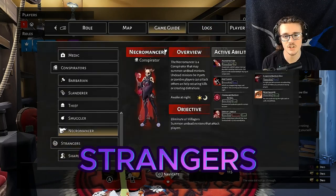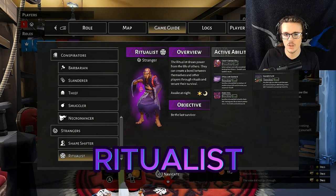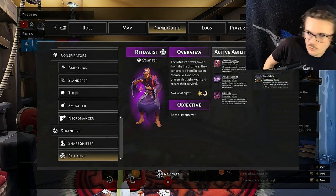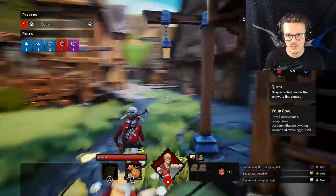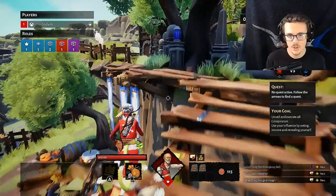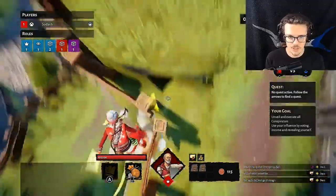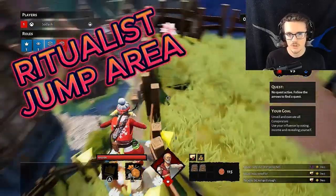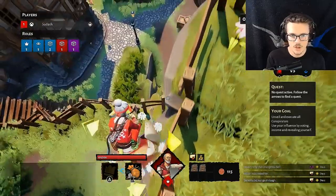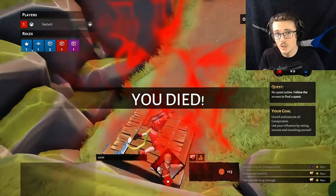After the necromancer, you're going to get into strangers. You have the shapeshifter, which I went over before. You will then have the ritualist — the ritualist is a very hard role and I'm going to have to do another game to show it. As you can see, I just jumped from there to here. This is one of the areas you can jump off as a ritualist. You're going to want to jump up here, and from here you can jump and hit the hatch. I hit the hatch and I died, which is going to end the game — hopefully.